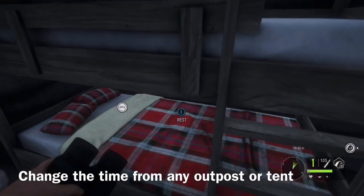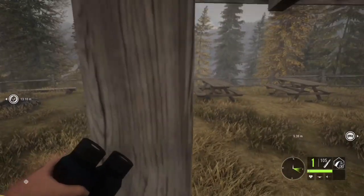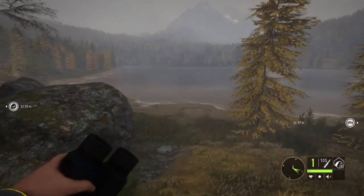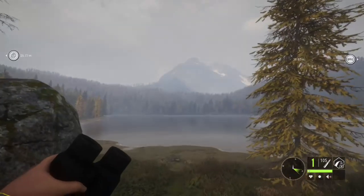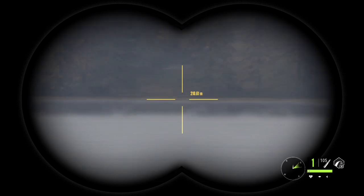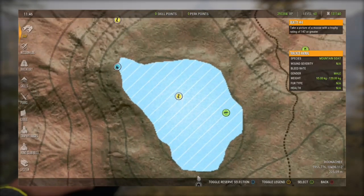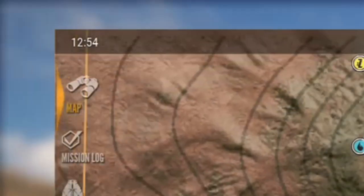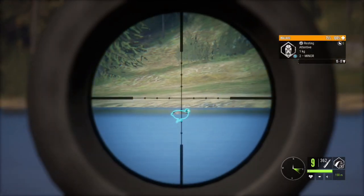I'm going to run into my lodge and change the time — you can change the time at any of your outposts or any tent. I'm going over to this lake to show you why I changed the time. I am looking for ducks and I have a need zone here. I've changed the time to 11:47 — I have a need zone for mallards that starts at 11:30. Right now there is not a single duck on this lake. After waiting a bit, it is almost one o'clock and I have ducks here. That's why need zones are so great — they tell you where and when to find that animal.